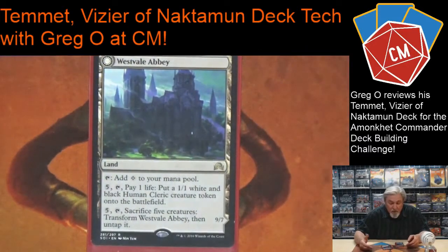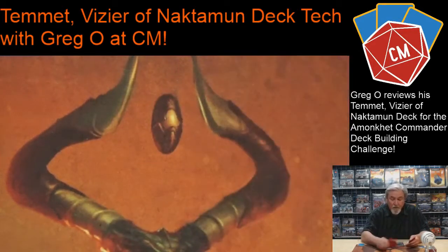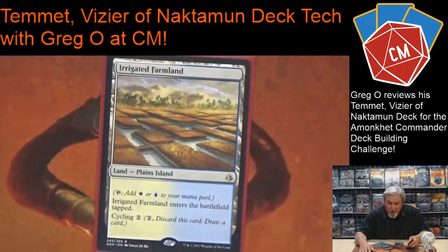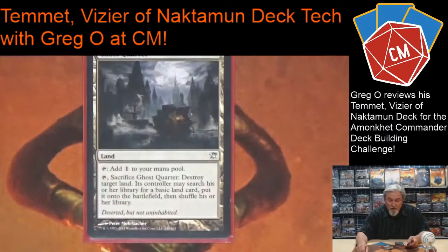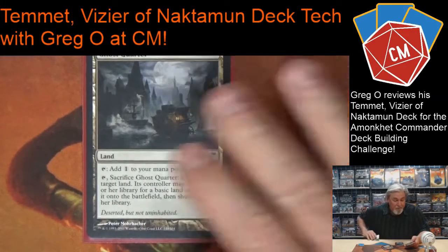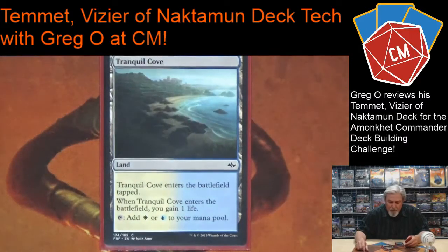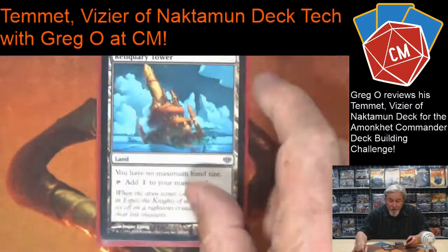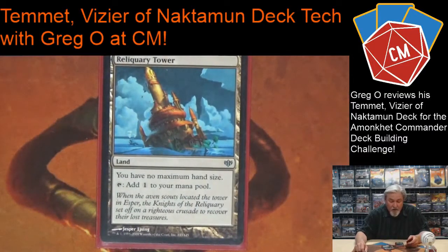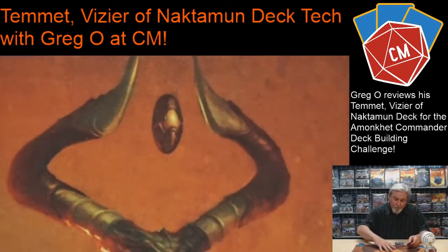Westvale Abbey is great with tokens — if I got a bunch of tokens it's easy to sacrifice them and I get an indestructible flyer. Irrigated Farmland has cycling, makes both colors, and has the land types Plains and Island, which helps for searching. Ghost Quarter gets rid of some of those overpowered lands. Another blue-white land where I gain a life when it comes in. Luxa River Caverns: if I'm drawing a lot of cards this can be really handy. That's my lands.